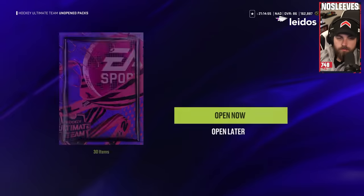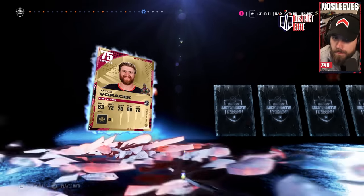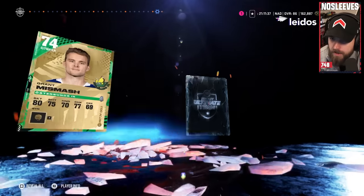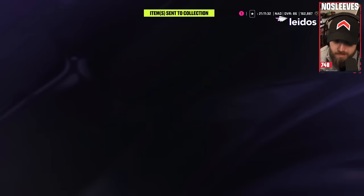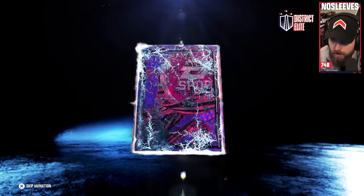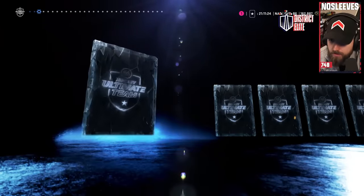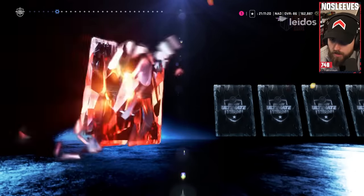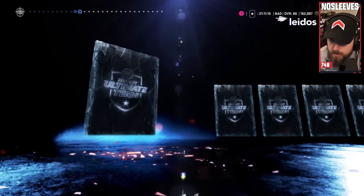Alright, here we go. Four on the board. Let's see what we got. I'll be honest with you, these are probably a collection of the worst packs I've had this entire year, which we were probably due for because we've been pulling nothing but icons and X-Factors and whatnot. However, I do want to reiterate, Mega Players packs from the Hutt Champs Collectible Rewards is still by far the best value because all of that fodder goes into everything that is of value to make, even if you don't pull anything. I have five team builders done already completely free to play, and this essentially almost got me to my sixth team builder by just doing these four Mega Packs.